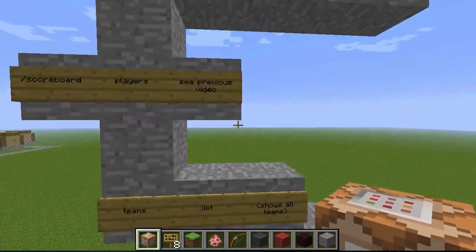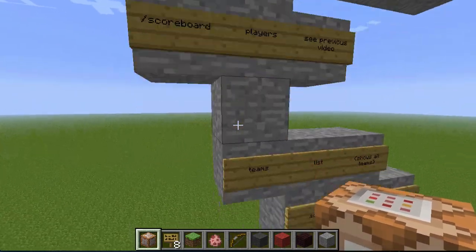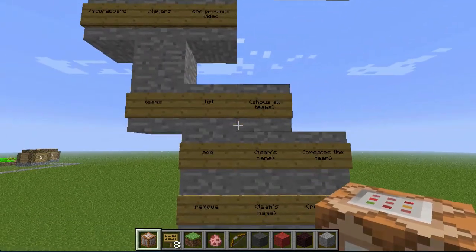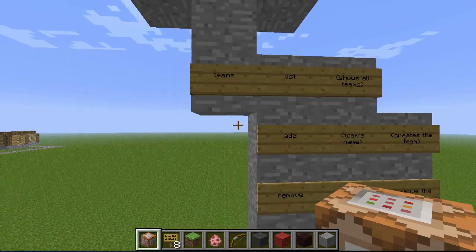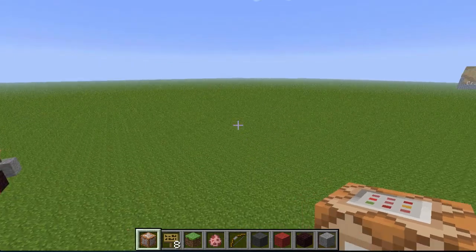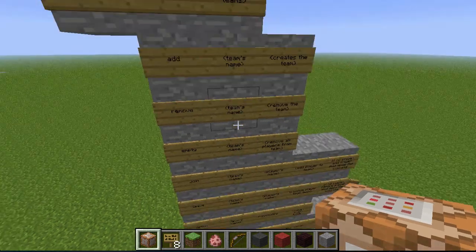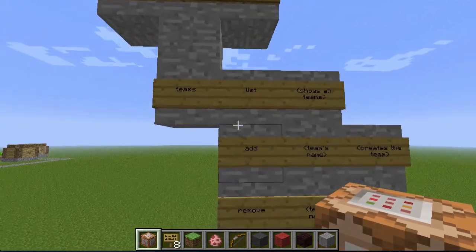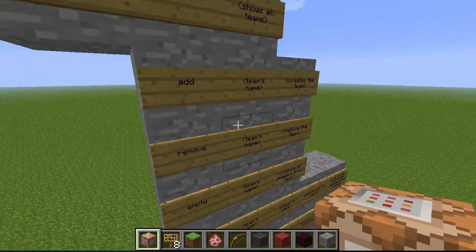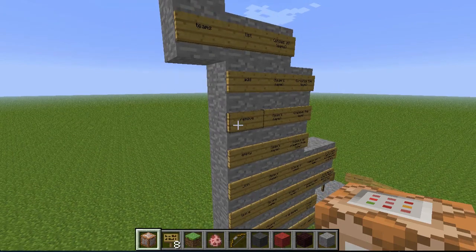But now let's jump into the new feature, which is called Teams. So you write scoreboard and then teams and all these possibilities. I have to explain something — when I say teams, I mean more than one person, and right now I am alone. So I won't be able to show you exactly how things work. I will just explain how to write them and what they do, and you'll have to take my word for it.